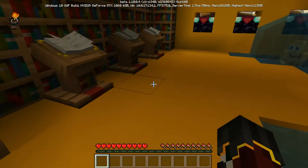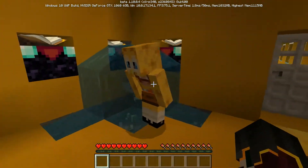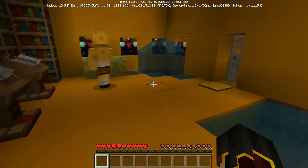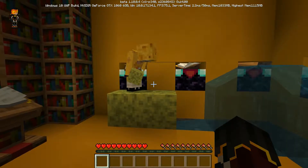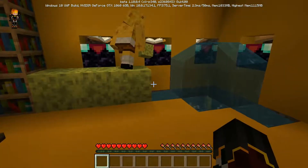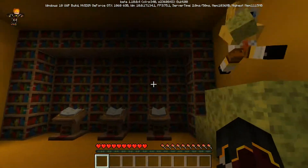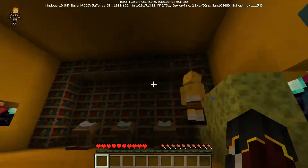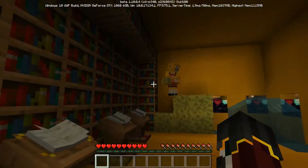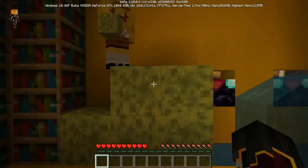Oh my god, what is that?! That thing looks like SpongeBob! He was in the water — oh my god, I think he looks friendly! I do hope he's friendly. What am I supposed to do here? I want to talk to him but I don't have signs since I'm in survival. He's having fun — let's go ahead and have fun with him! I think SpongeBob is really really friendly.